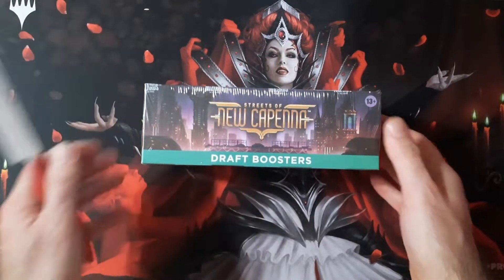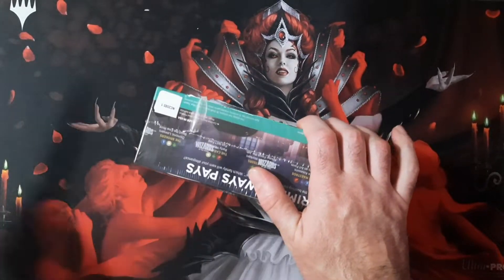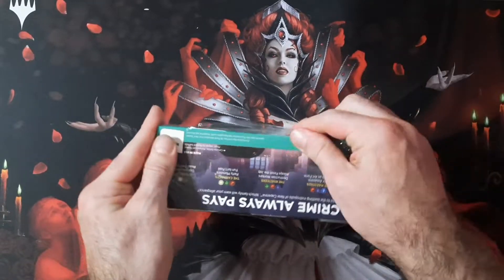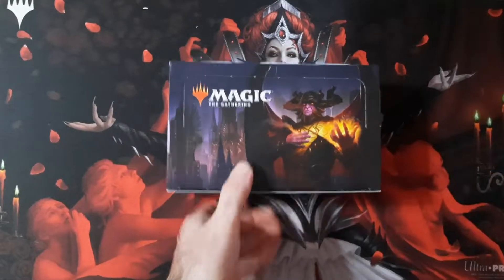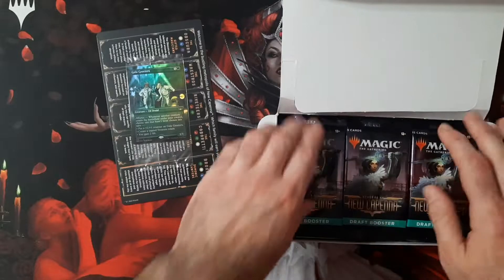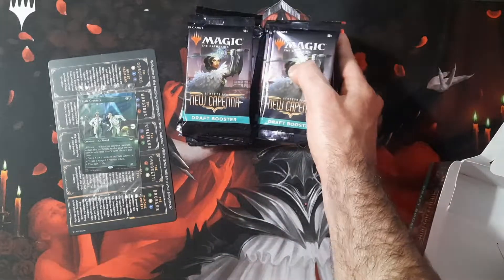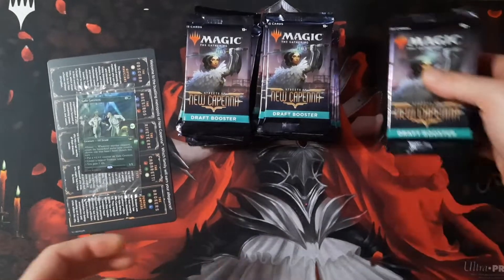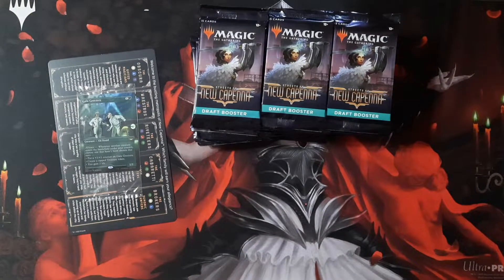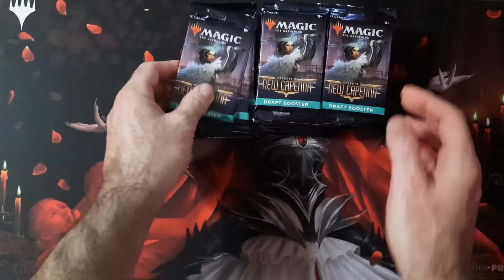Here we go — first New Capenna draft box. I want to see what this draft experience is like. Do we get showcase cards from here, gilded foils? I know they normally save that stuff for the collector boxes and the set boxes, but it seems like they are adding more to draft boxes lately. Remember when Wizards was going to get rid of draft boxes and just do collector and set? That will never happen — drafts are still huge, especially for LGSs. It's one of the main ways they attract people in for a new set.